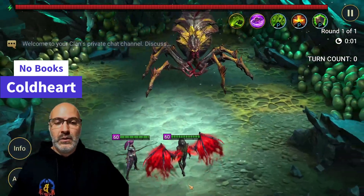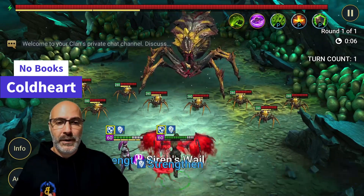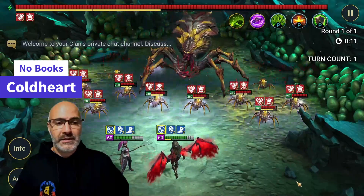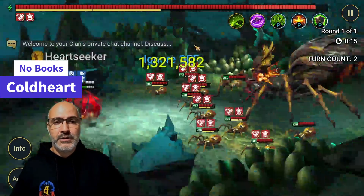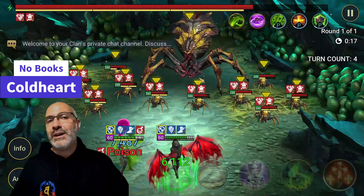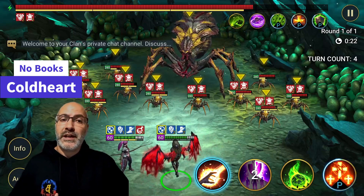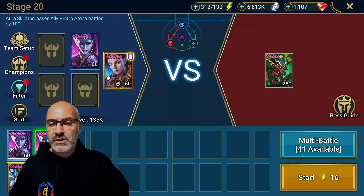First up is the Coldheart without any books. Lydia comes in with decreased defense and a weaken — perfect. Coldheart A3, no books, hits for 1.3 million damage. Now let's swap over the gear and try out the booked Coldheart.